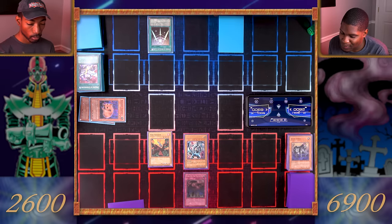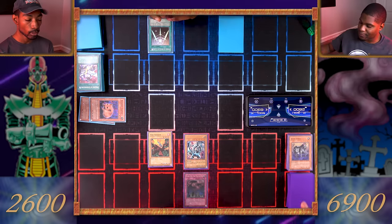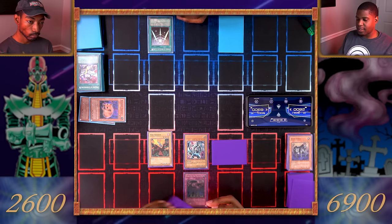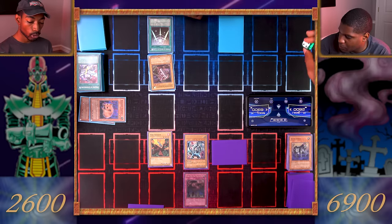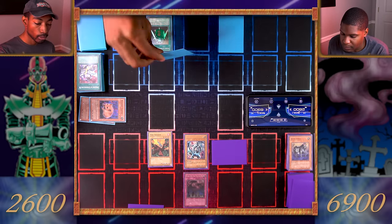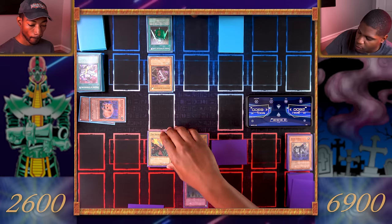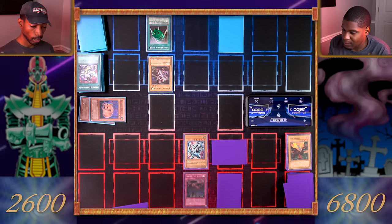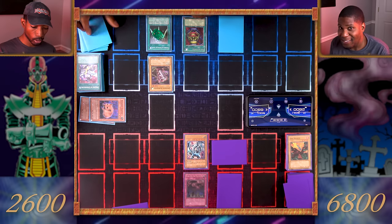Draw, set a monster face down, end my turn. Draw — Gyrojin Kuwagata. Enter the battle phase and attack your Firecrackin — I take 100 damage. Your move. Draw, set a card face down, end my turn.